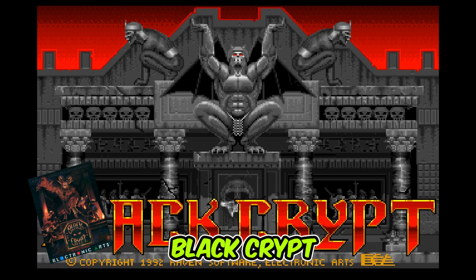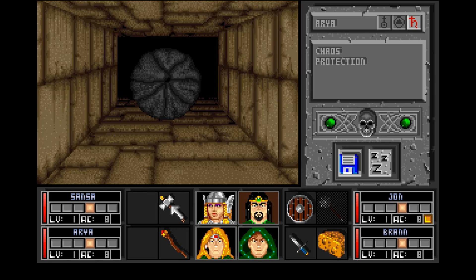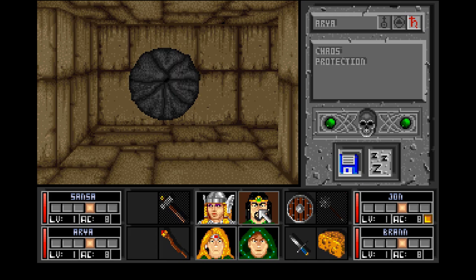Finally, we have Black Crypt by Electronic Arts, which many of you have been recommending in the comments. It scored 93 in Amiga Action. It's a dungeon crawler compared to Eye of the Beholder — the review actually mentions that Eye of the Beholder 'was a real contender but was let down by sluggish disc access.' I booted it up for this video and it certainly seems like something I want to get more into.